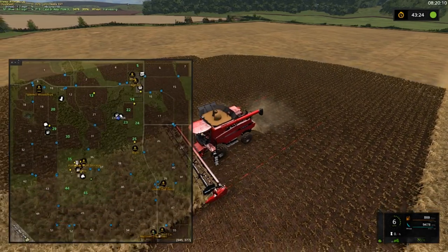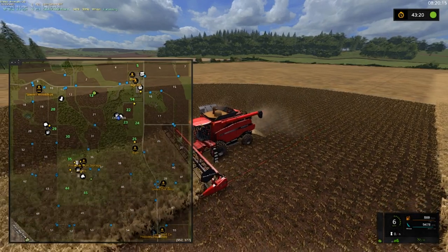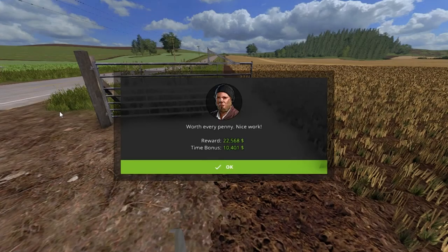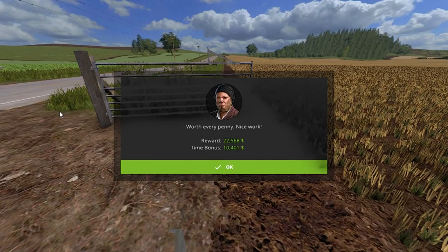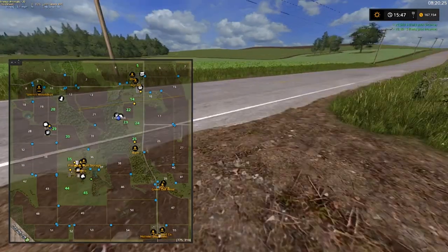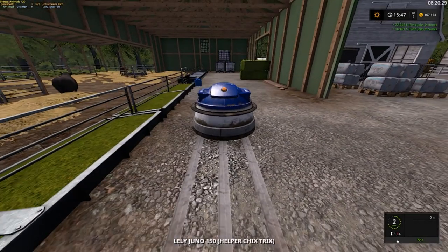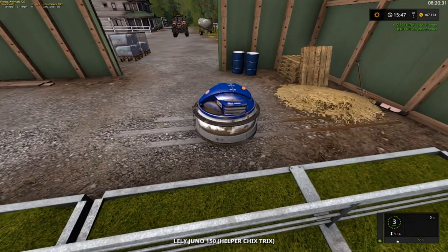I think our next field we'll buy will be 28 or 19. There it goes — 22,000 then 10,000, not bad. We'll close his gate back and let's hop over. You're doing a good job there, Chicks Tricks.